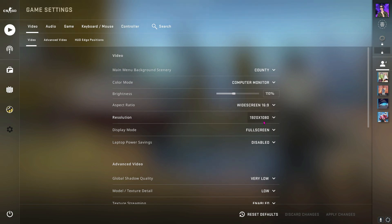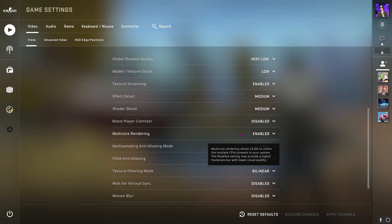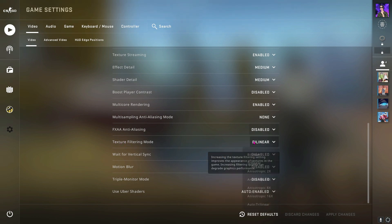For the upper settings, you can go for a lower resolution and a lower aspect ratio, but make sure to change them for the display settings as well. In the advanced video settings, you don't have to change a lot. For global shadow quality, make sure to go for very low. For multi-core rendering, you can go either enabled or disabled — take a performance test and whichever runs better is your preference. For FXAA anti-aliasing, make sure to go for disabled. For motion blur, go for disabled. For texture filtering mode, go for bilinear as this is by far the fastest filtering mode.